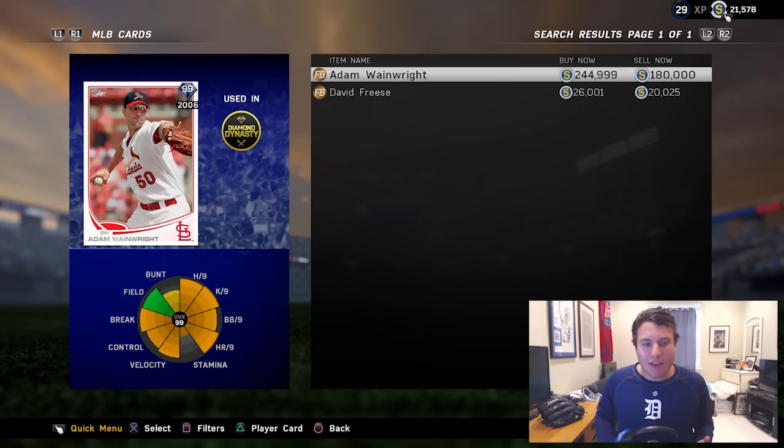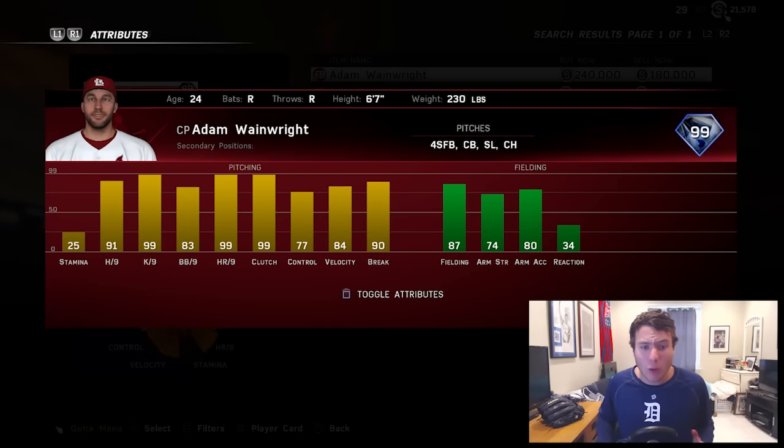Here is the first card they did drop — the card I definitely want the most — and that is 99 overall diamond Adam Wainwright. This card would be an absolute beast to have on the team. He is 99 overall, 99 K's per nine, 99 clutch, 99 home runs per nine — meaning he doesn't give up too many — and 90 break. That curveball is going to be dropping off the table.